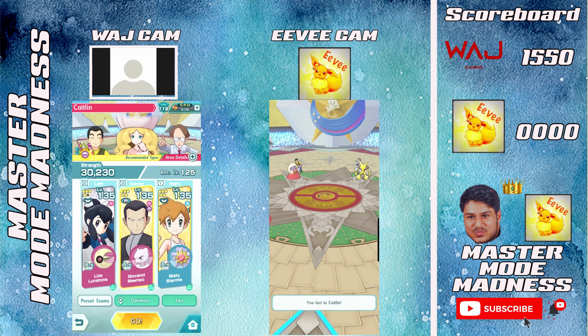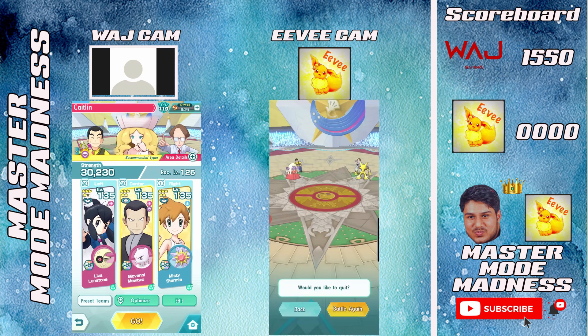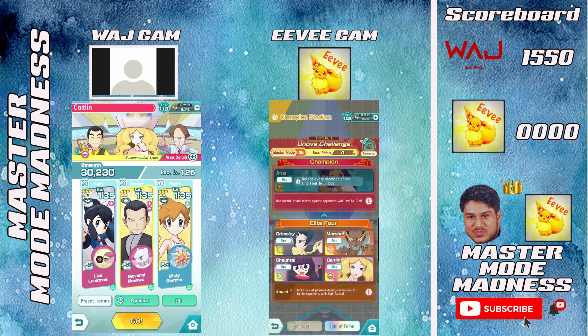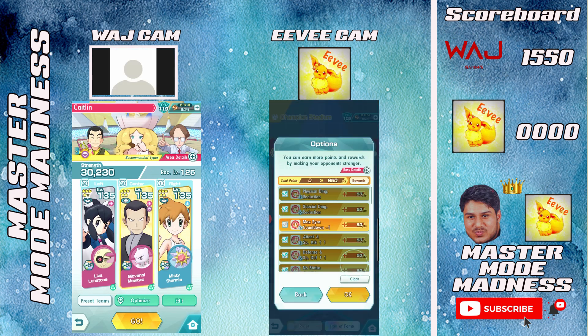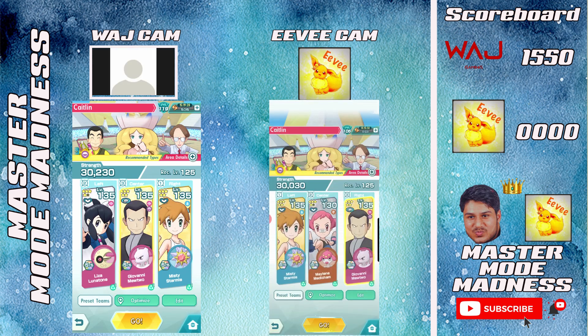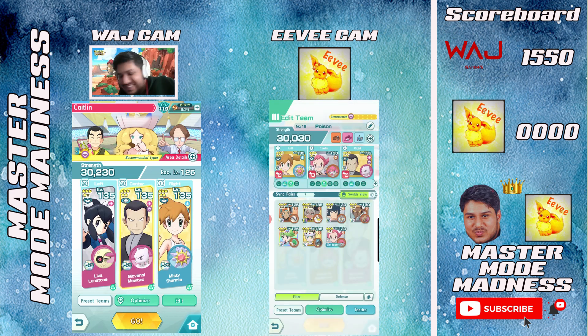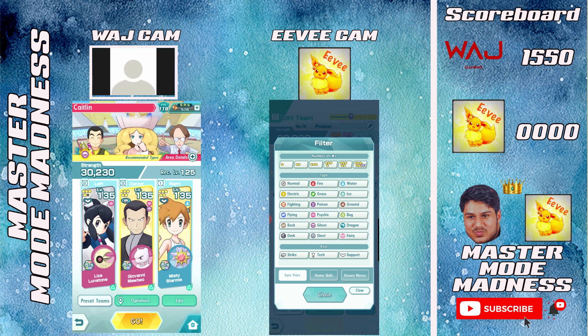I'm still alive, maybe the evasion will work. I've got healing just went off on my Mewtwo — I might be able to make it. RC hit — unfortunately that's a loss. Did it take out Medicham? Nothing left. Oh no — evasion never worked for me unfortunately. Okay, let's try the last round — we'll do one more battle.